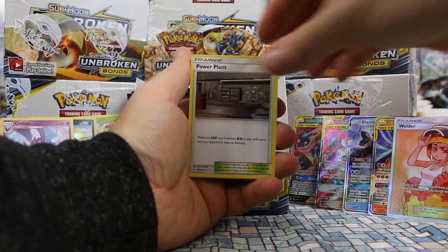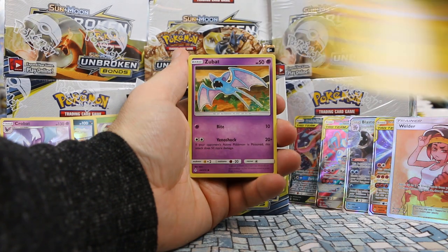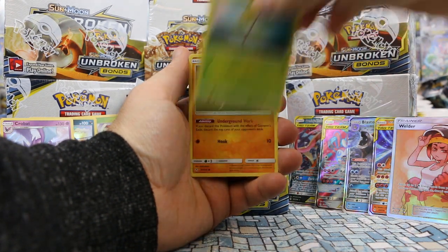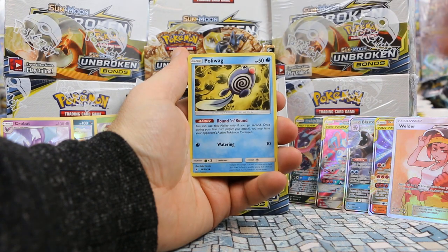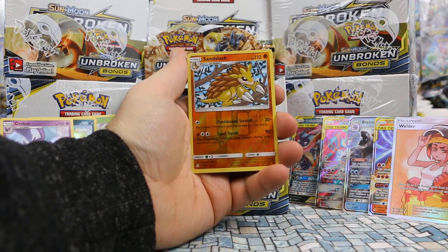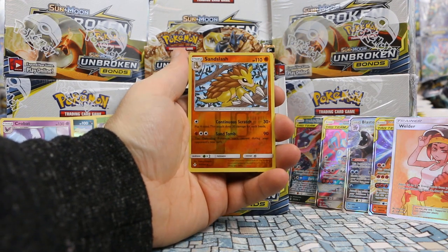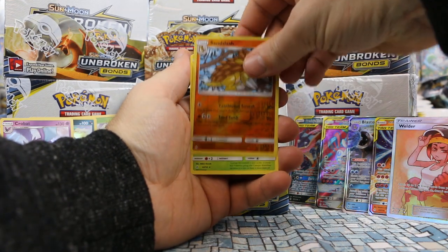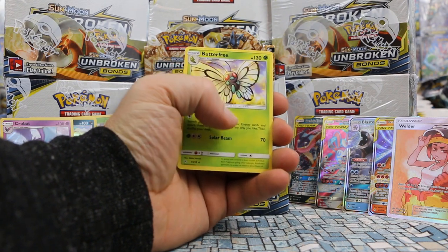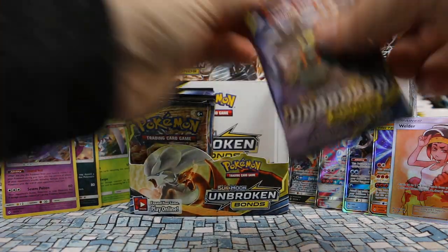Pack: Koga's Trap, Power Plant, Charjabug, Zubat, Jigglypuff, Bellsprout, Giglith, Poliwag. We have a Sandslash — don't think we've pulled one of these before — it's a rare. And our rare is Butterfree. Look at those little hands — it's cute.